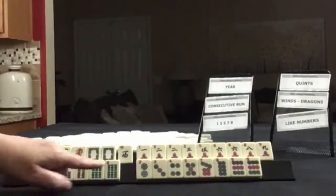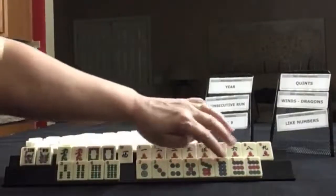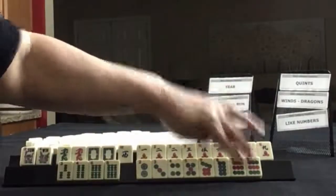In bams we have 3, 4, 6, and a pair of six bams. In dots we have 2, 3, 4, 5, 7, 8, 9, and pairs of nines.